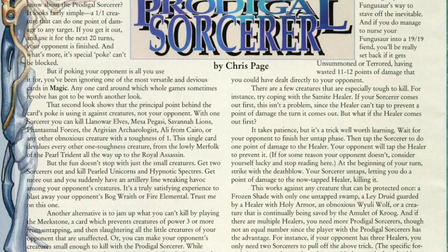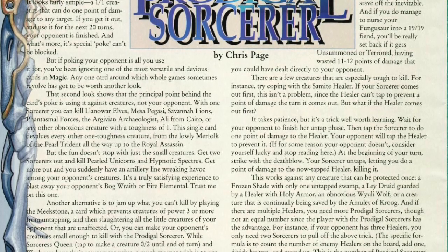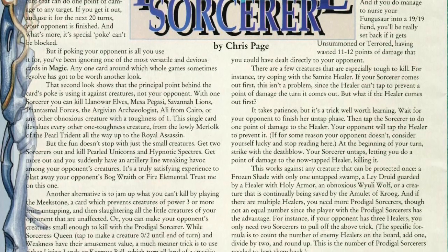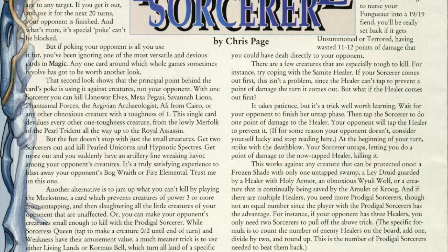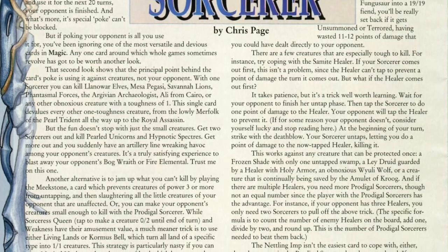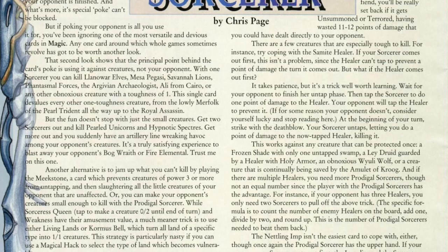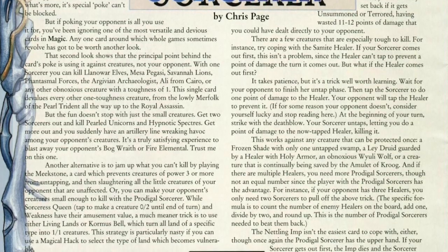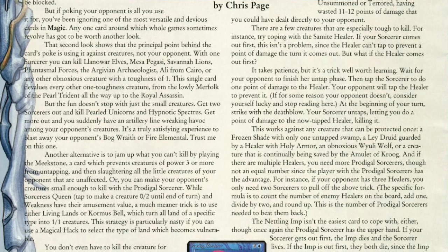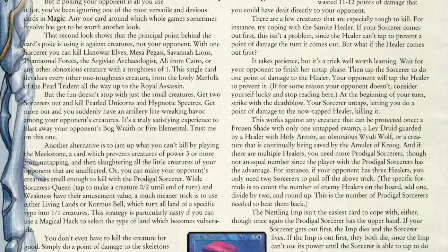Another thing that I noticed was that section where he said an Instill Energy is not really worth it because you might as well play a second Prodigal Sorcerer. I agree that when you're playing Enchant Creatures, there's always a risk of getting two-for-one'd. I agree with that, but I don't agree with the idea that if you put an Instill Energy on a Prodigal Sorcerer, you might as well play a second one. First of all, a second one is three mana instead of one green mana. And playing a second Prodigal Sorcerer also means it will have summoning sickness, so you can't use it instantly. Whereas you play an Instill Energy on a Timmy that's already on the board, it can ping for an extra damage straight away. So I think Instill Energy on a Prodigal Sorcerer is still an interesting combo — it's not fantastic, but it can have its use.